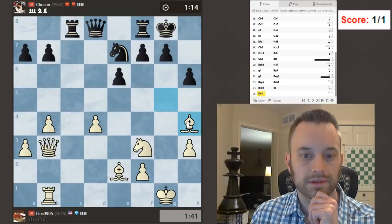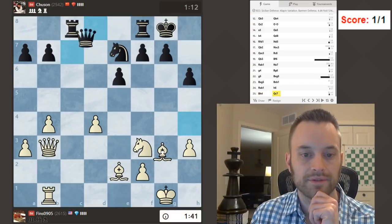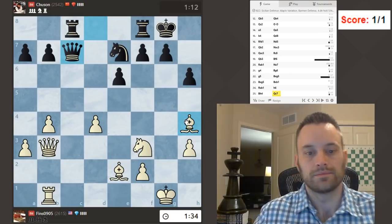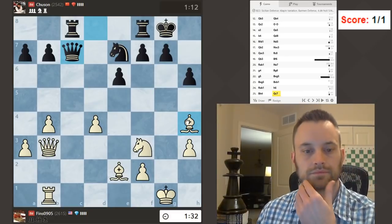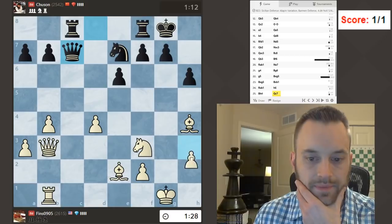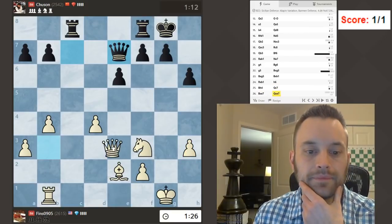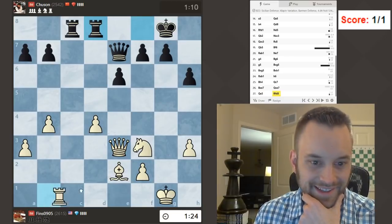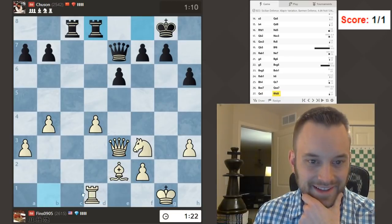Let's take it this way, make it a little bit more annoying for him. Let's do this — he might go ahead and play g5. That knight's actually pretty pesky. I'm going to get rid of it in the interest of avoiding playing against knights in time scrambles. That's the philosophy, guys.